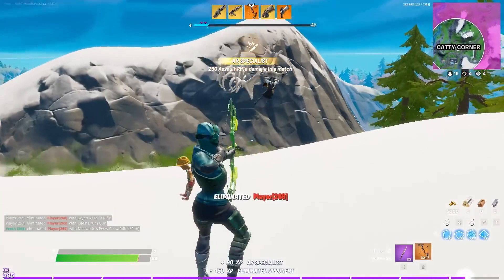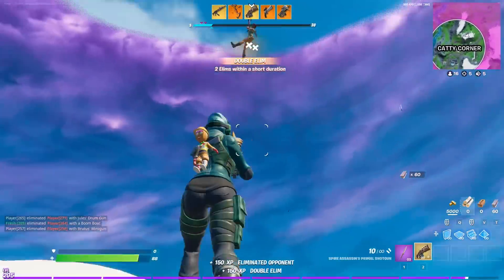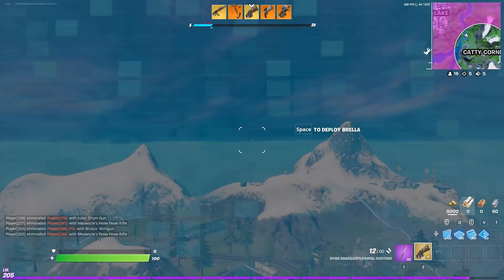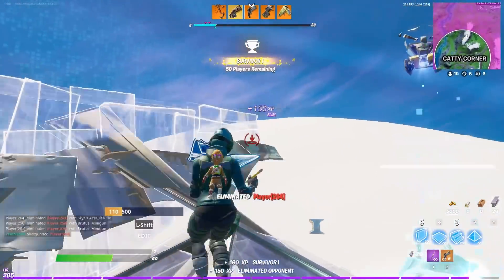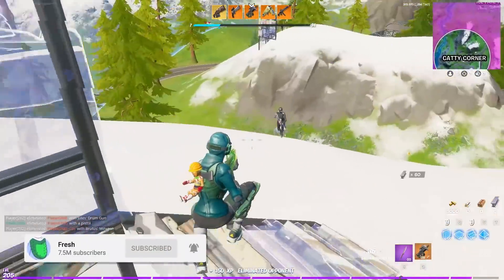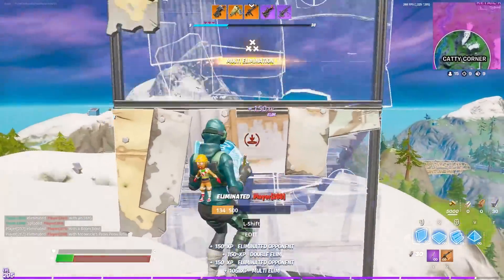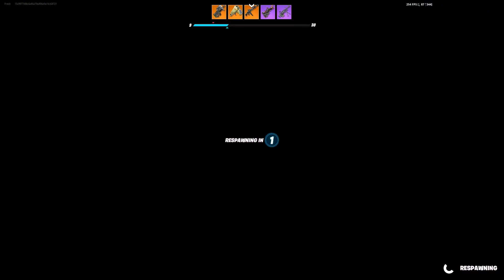There we go — we've got the boom bow as well. Mythic primal shotty is back as well. And obviously the mythic primal shotgun's not in the game anymore. It's a bit chaotic. Got a P90 now. The quad launcher! He just instantly took me out. We've finished all the mythics, we're onto the gold. And after this we're onto the purple. We've got the recycler.